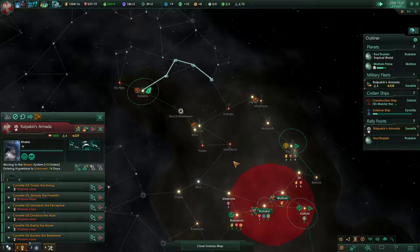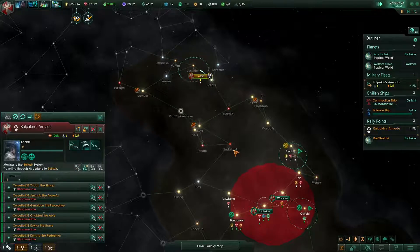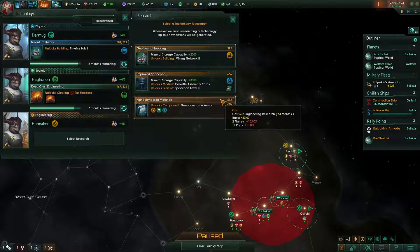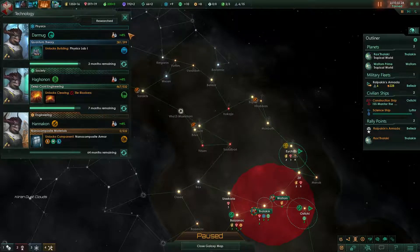If we can expand to that physics research area that would be great. That planet's not good for us. Construction complete — technology secured, research is done. We got the coil guns — we need new research. Nanocomposite armor — we should probably get that soon. Two planets, 10-11 pops. 80 months on that, 40 months on the mining network. Let's go with the nanocomposite — I know it's going to take a long time but that's because our researchers are crap right now.